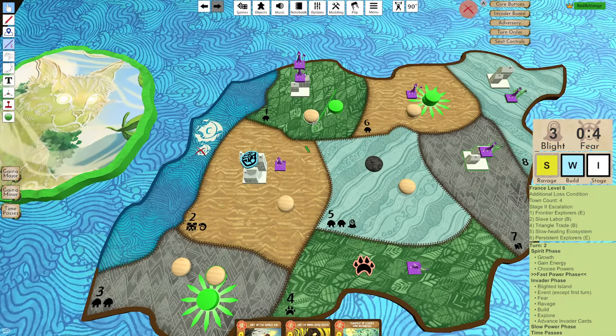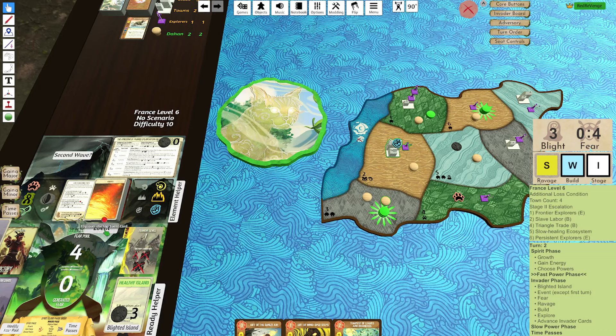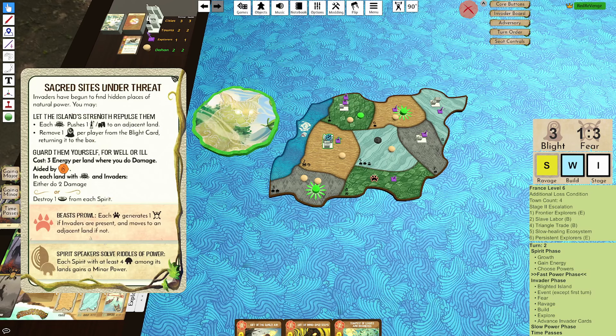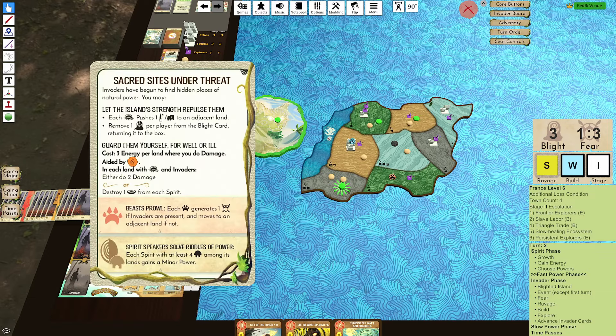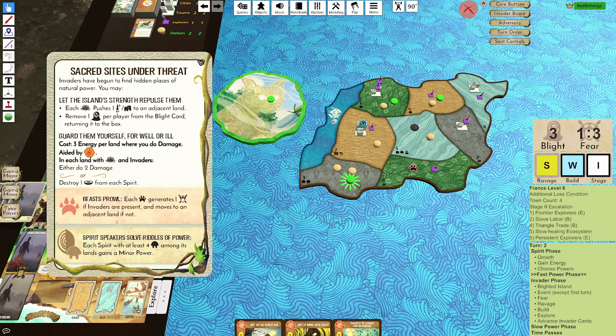Now, you might be asking why not push the Dahan out of C1 to kill the city? I'm trying to play around the Coastal card — if that Coastal card comes up, I want there to be buildings such that there'll be less Explorers. Sacred Sight's under threat — this is kind of sad. The good news is I will gain a power card with this, but the bad news is it just causes my Sacred Sight here to be destroyed. So goodbye Sacred Sight, that is a little sad because I don't want to pay for it.